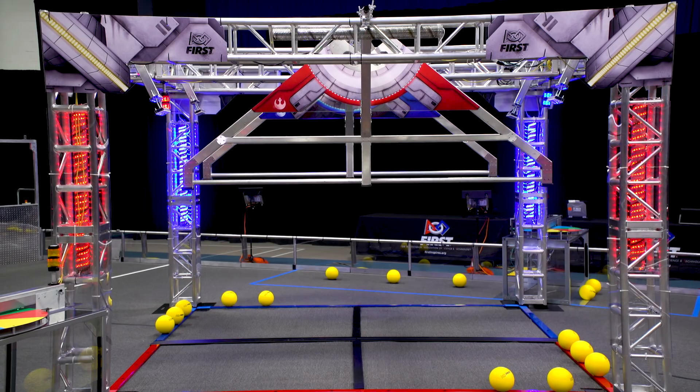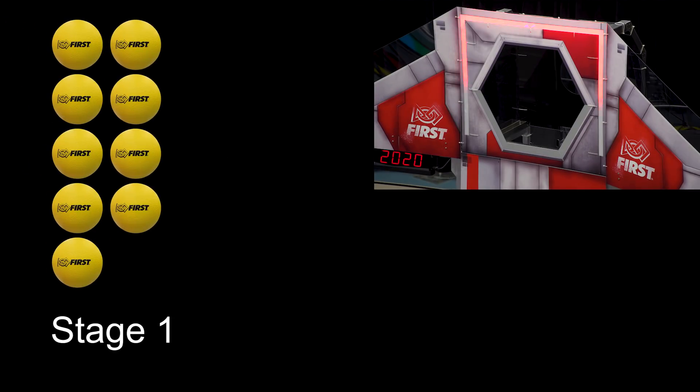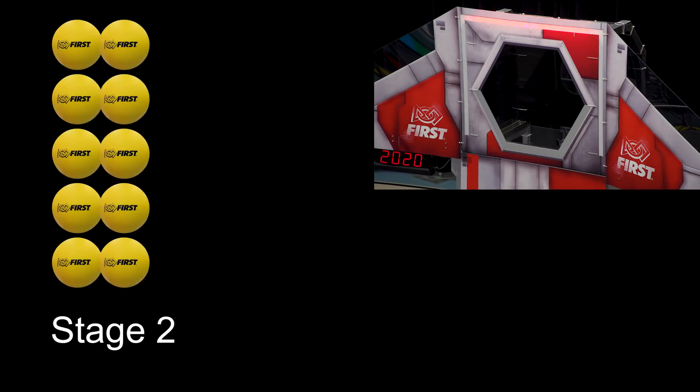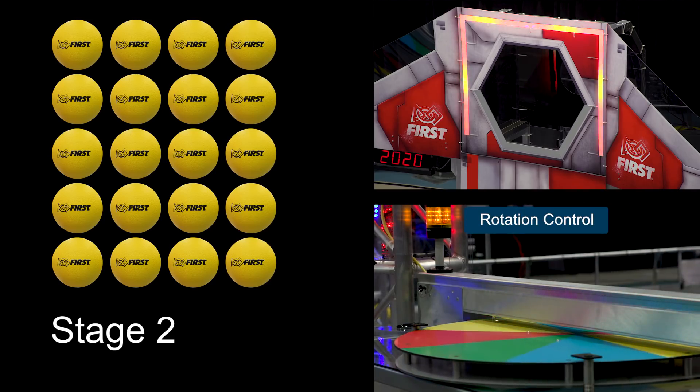The shield generator includes three stages, which must be activated in order. Stage 1 requires scoring 9 power cells and transitioning to the teleop period. After an additional 20 power cells are scored, rotation control is required to activate stage 2.